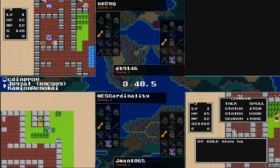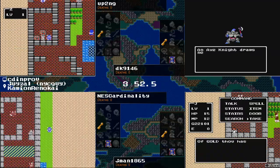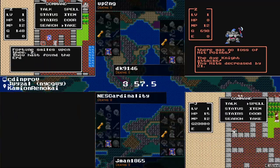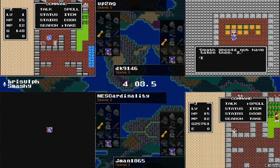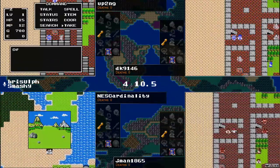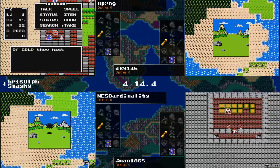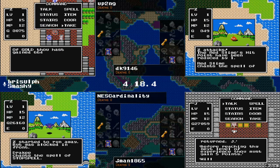DK unable to find anything of real note down there. Up2ng patiently waiting. An axe knight is of serious note — axe to the face! Up2ng is grinding for Erdrick's armor. You can only carry so many armors. NEScardinality is going to take a walk out into the world, find the flame sword maybe, and check the search spot.